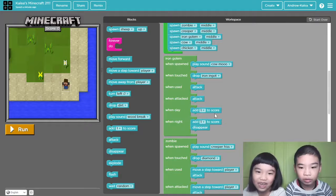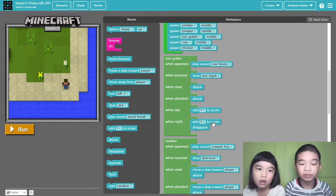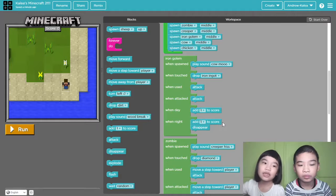When they attack — add one score because they survived. When night, add one score. Disappear, so they won't get over the city — I mean island.